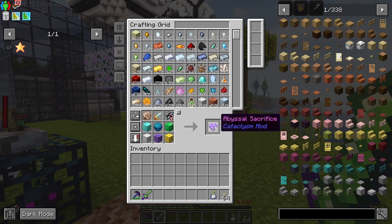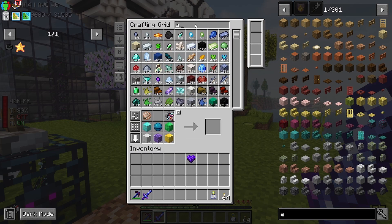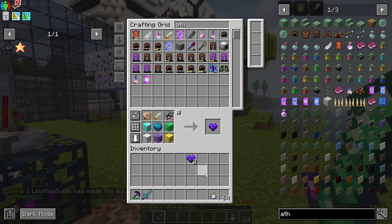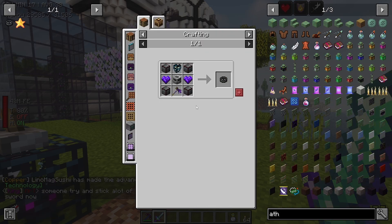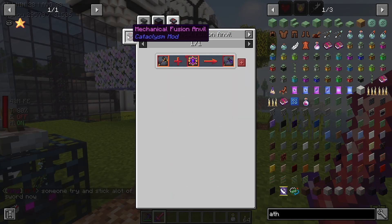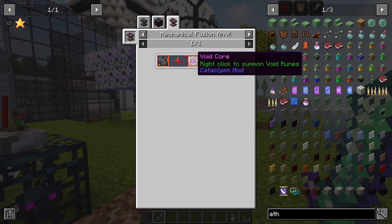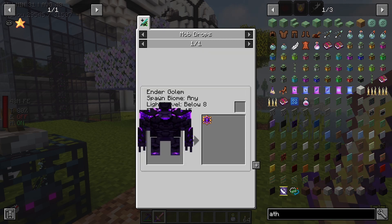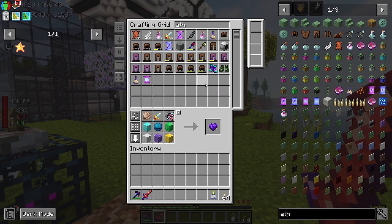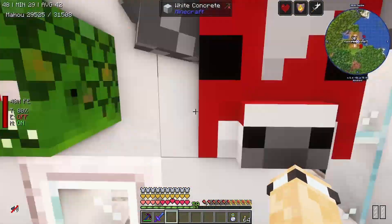We do need to make a void forge. To make this you need the mechanical fusion thingy, which means we need to go kill the robot boss in the overworld. And we also need a void core, which comes from the ender golem. So that's in the end. I think we'll go do the end first and then we'll come back and do the one in the overworld - I think that would just be a more fun idea.